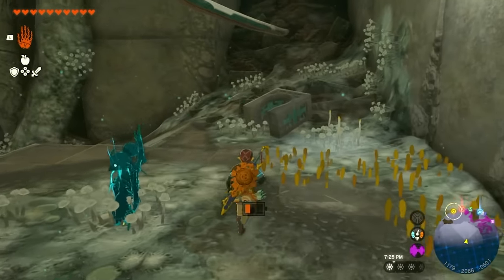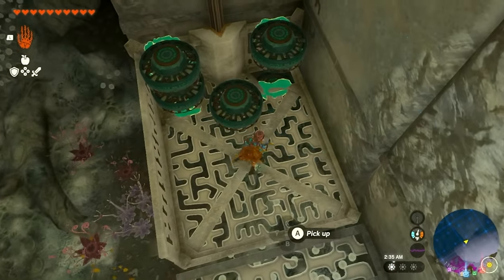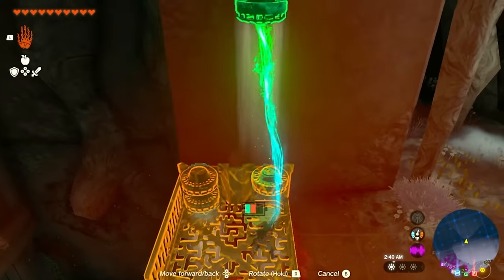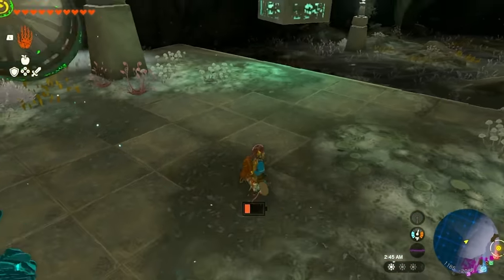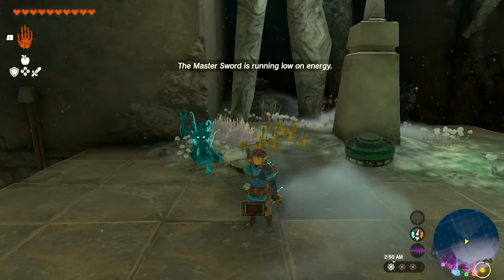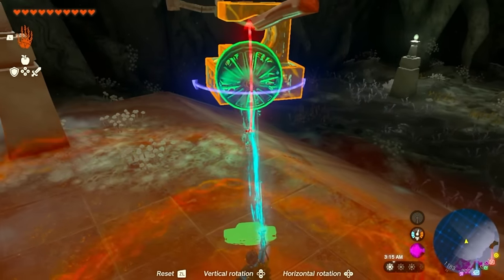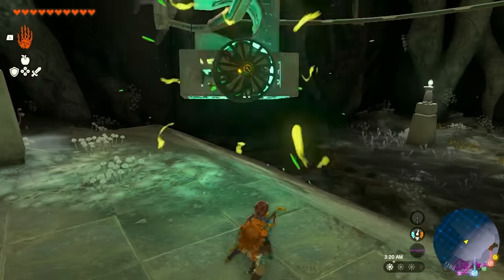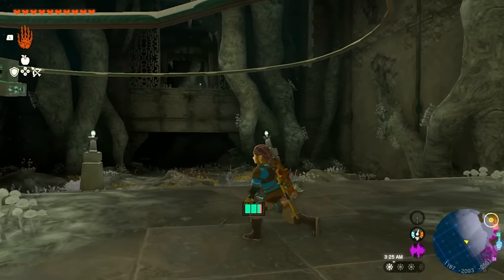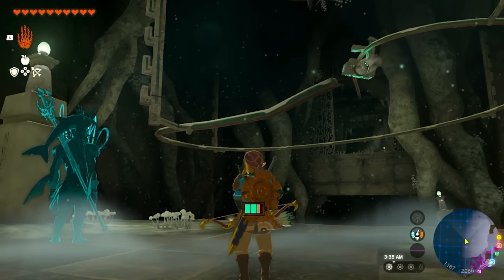We're going to need momentum to push it. Grab one of these fans from this platform and attach the fan to the build — that's going to shoot it forward and run it all the way across to where it needs to go. Make your way over across there — you can see it go right there and it's going to drop.